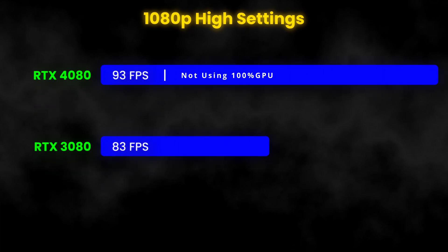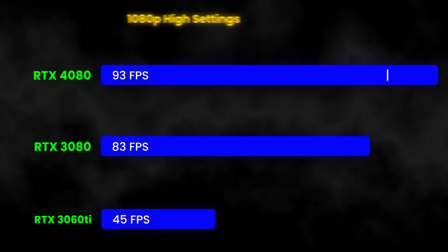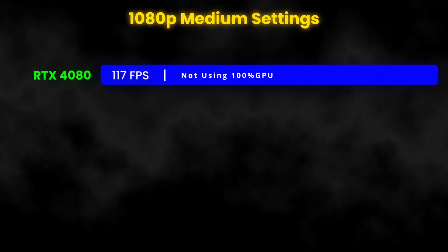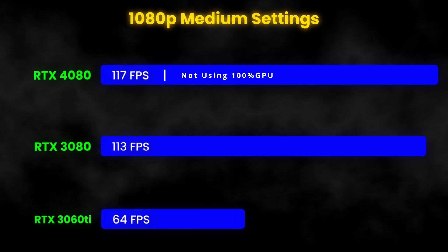At 1080p on high settings, the RTX 4080 had 93 FPS, the RTX 3080 came in at 83 FPS, and the RTX 3060 Ti at 45 FPS. And if you're looking for that super silky smooth competitive gaming experience, on 1080p medium settings the RTX 4080 came in at 117 FPS, the RTX 3080 at 113 FPS, and the RTX 3060 Ti at a very respectable 64 FPS.